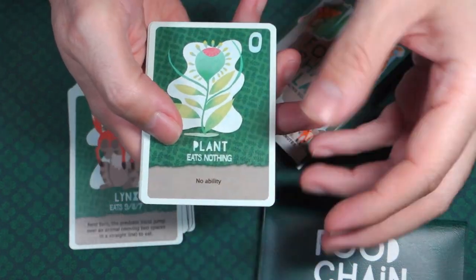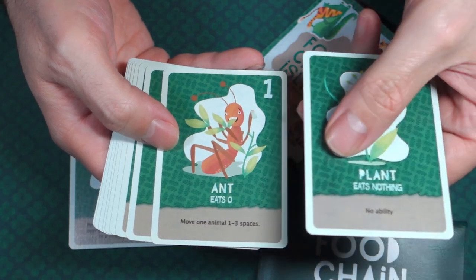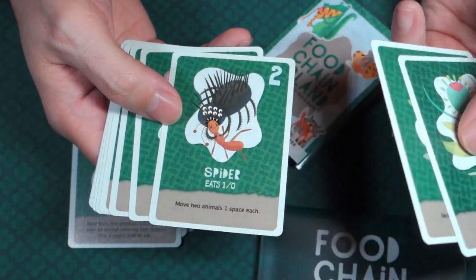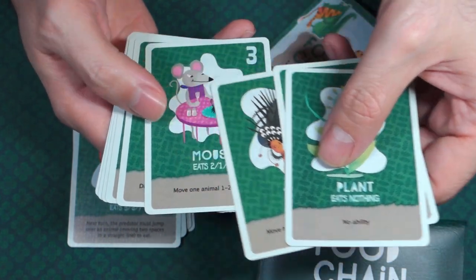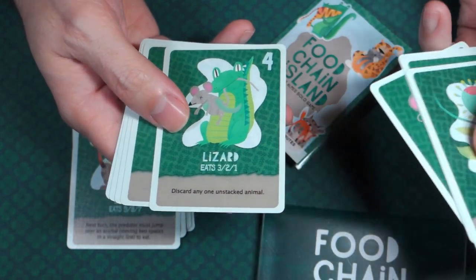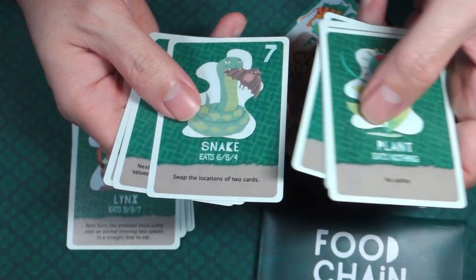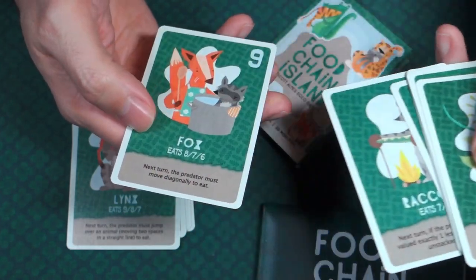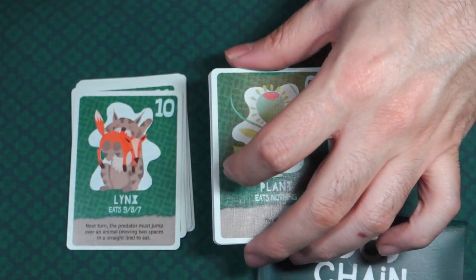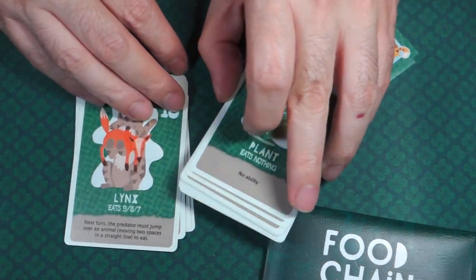Here we have the plant, that eats nothing. Ants, that eats zero — so probably eats the plant. Spider eats the ants. The mouse eats the spider. There's a lizard, the rat, the bat, the snake, raccoon, and the fox. Those are all of the cards for Food Chain Island.